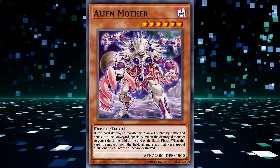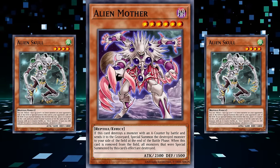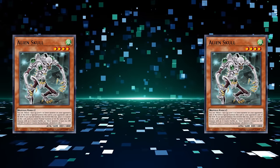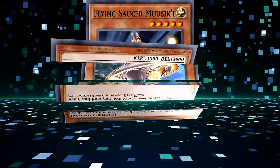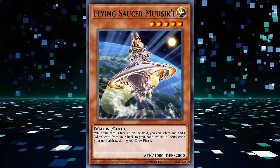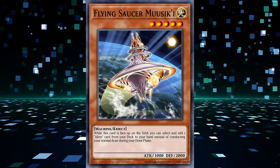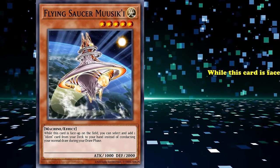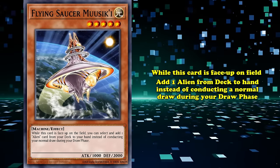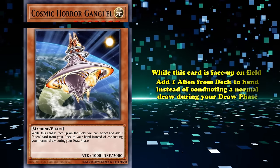Alien Mother was a level 6 dark monster that lets you special summon a monster with an A-counter that it destroyed by battle. When this card is removed from the field, the monsters special summoned by its effect are also destroyed. Not all the monsters had "alien" in their names, including their spaceship, Flying Saucer Musakil, a level 5 light machine monster. When this card is face-up on the field, you can add an alien card from your deck to your hand instead of conducting your normal draw during your draw phase.